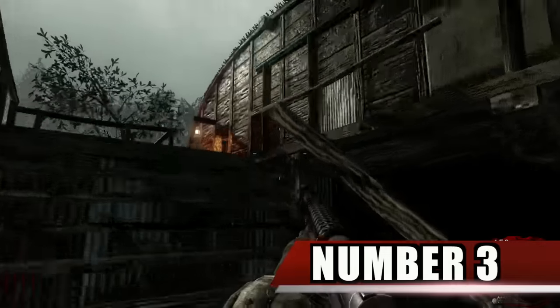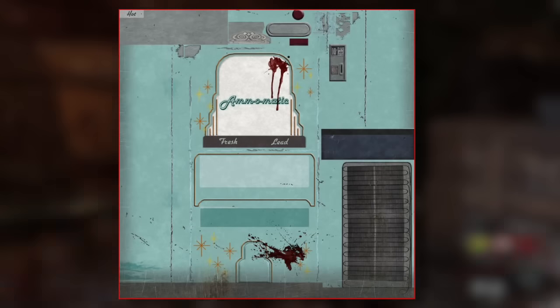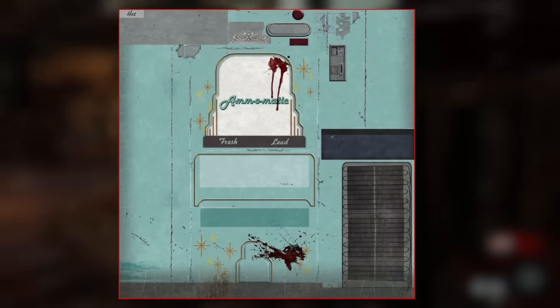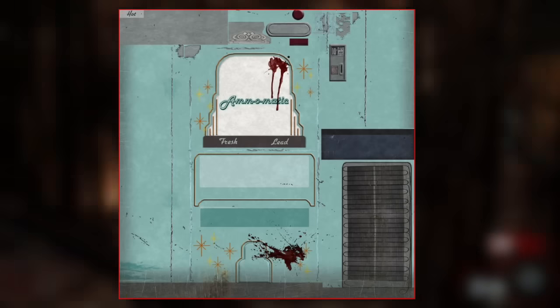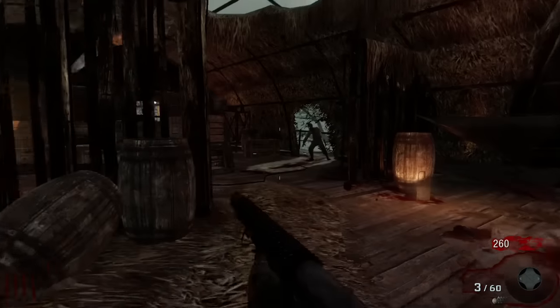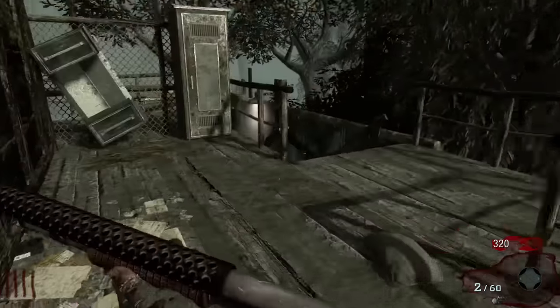Number 3. There is a planned Perk-a-Cola machine entitled Ammo-Matic for the World at War Nazi Zombies maps Shi No Numa and Der Riese. It would act similar to a max ammo power-up and replenish the player's ammo. Early textures can be found in the game's files. Black Ops also featured a similar cut perk called Ken Doyler, which would allow the player to carry extra ammo.